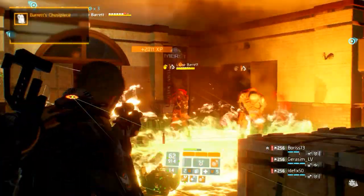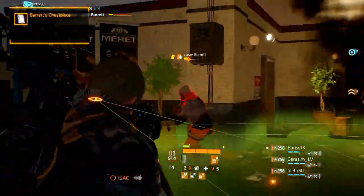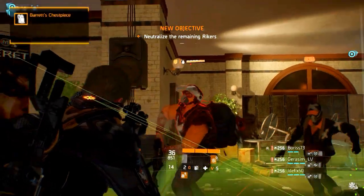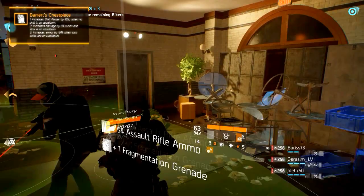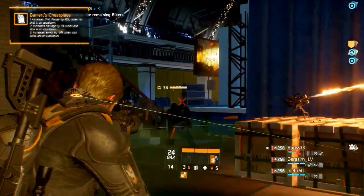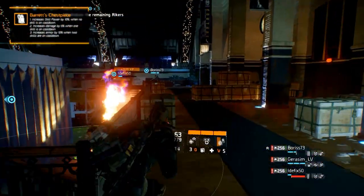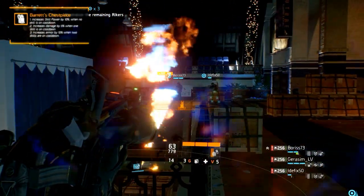The first piece is Barret's Bulletproof Vest for the chest piece slot. You can obtain it by eliminating Laray Barret at the end of the Lexington Event Center mission. It gives an interesting talent with multiple bonuses: 10% increased skill power when no skills are on cooldown, 5% increased damage when one skill is on cooldown, and 10% increased armor when both skills are on cooldown.